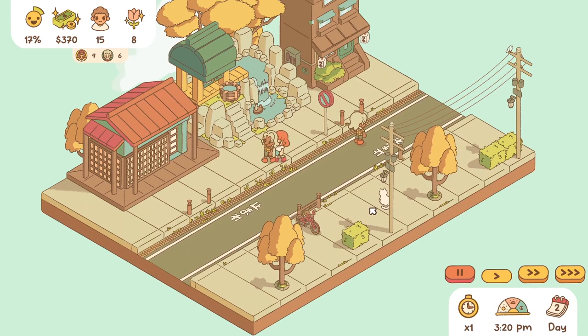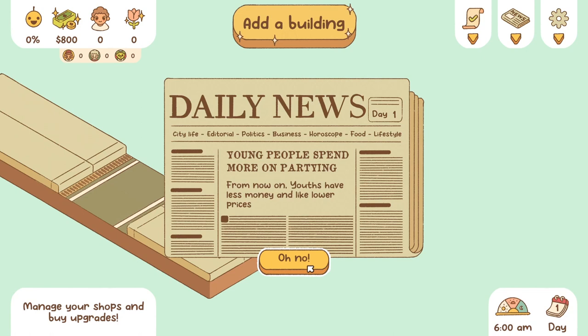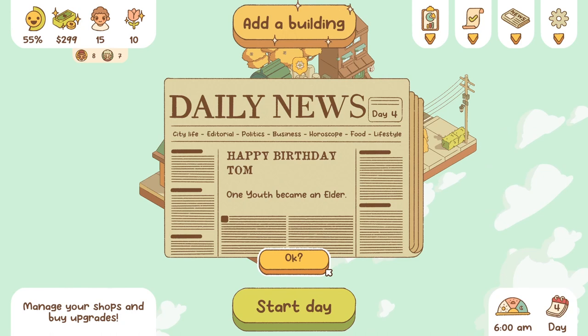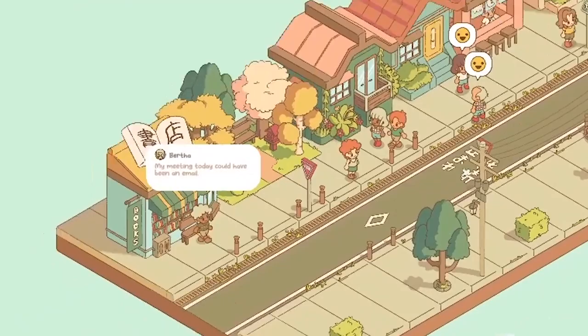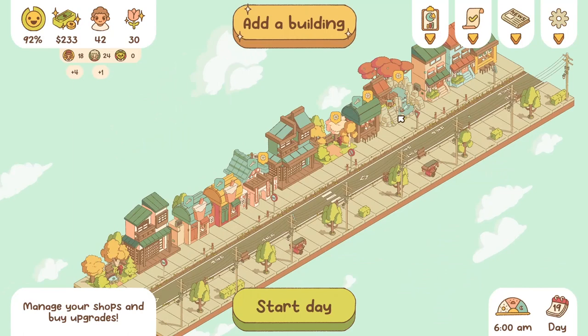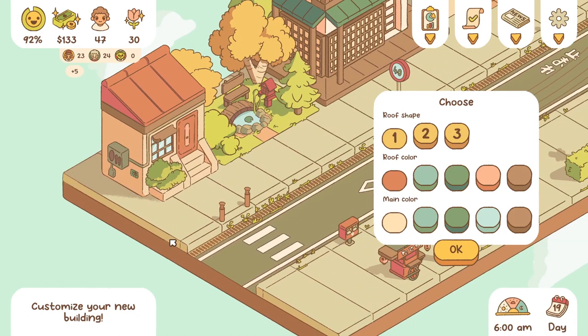After some time, you unlock random events each day. Each day, you can read the newspaper to learn if something specific is happening in town and how it will impact your street, from your shop sales to how many cats will show up. I believe it is fully random as well, so if you replay it, you won't have the same events on the exact same days. It can change the way you play and add more variety and replayability, which is always a very good point.